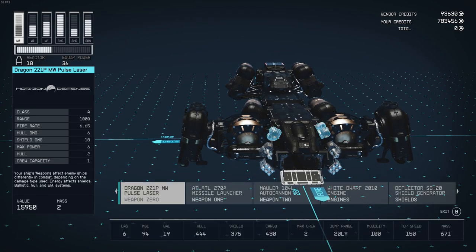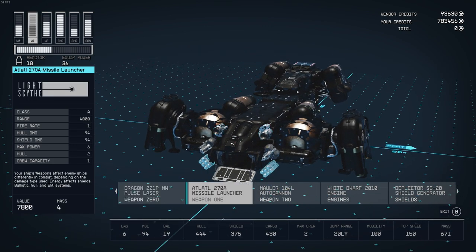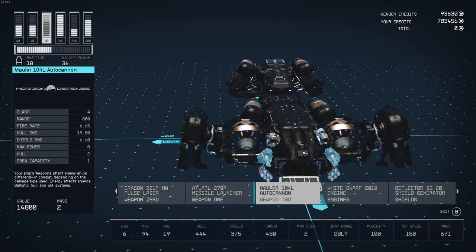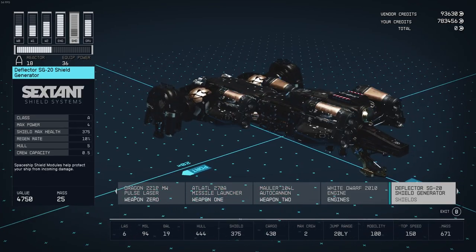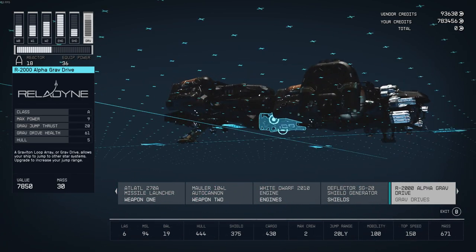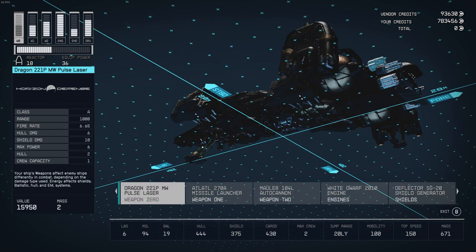Just going over my modules here. For lasers, we've got the Dragon Pulse — these are the same lasers that are on the Frontier when you first get it. Missile launchers are currently the ATLATL 270As. Machine guns are the Mauler 104L Auto Cannons. I've got four White Dwarf 2010s. Deflector shield generator is the SG-20. R2000 grav drive. And a 124mm total reactor.